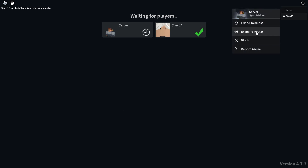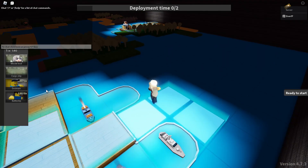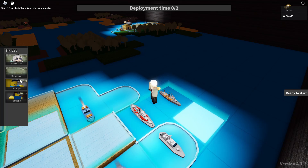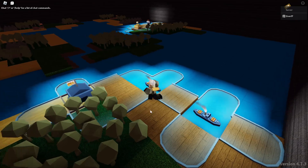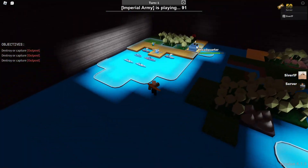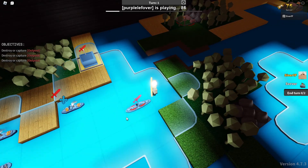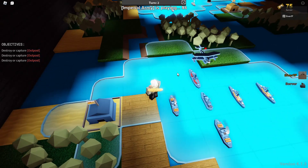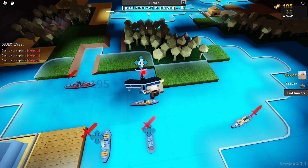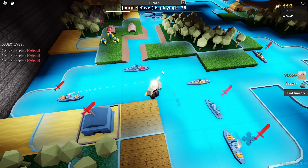There are also outposts, which can do everything headquarters can do except generate ticks. When you kill units you get ticks, and if you kill a certain amount of units, your unit that killed them will rank up — it will gain veterancy and become more powerful. Once you get three stars, that's the maximum veteran level you can get.